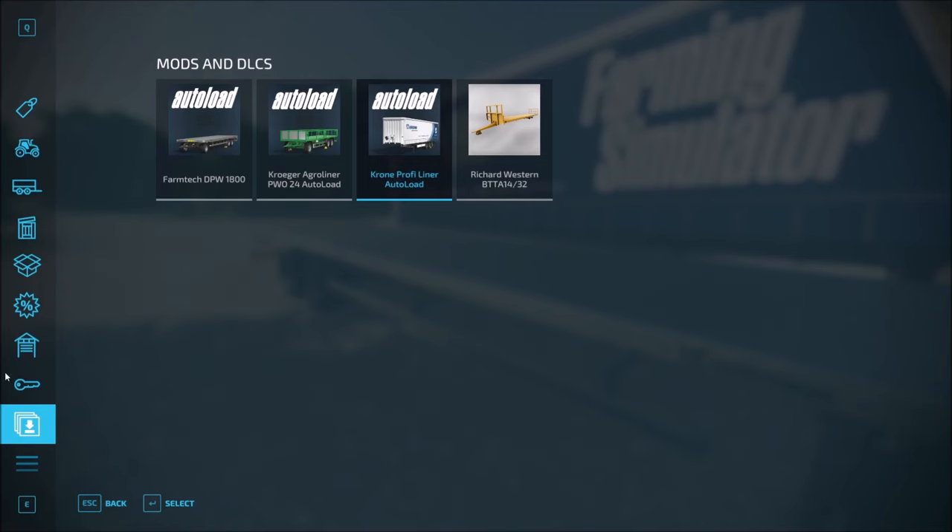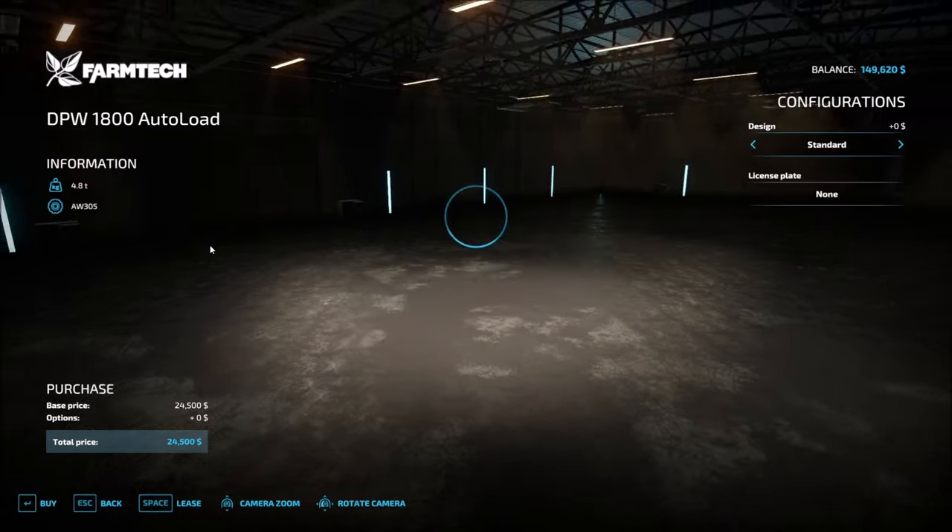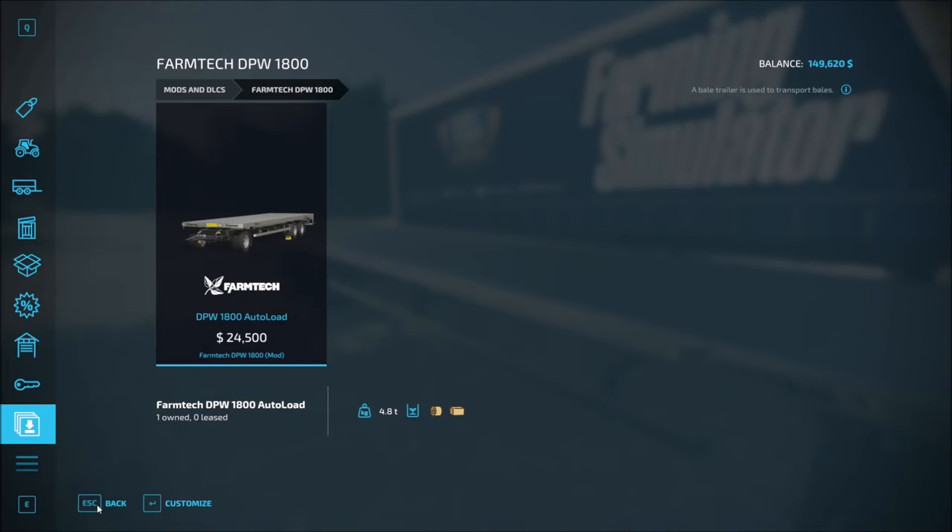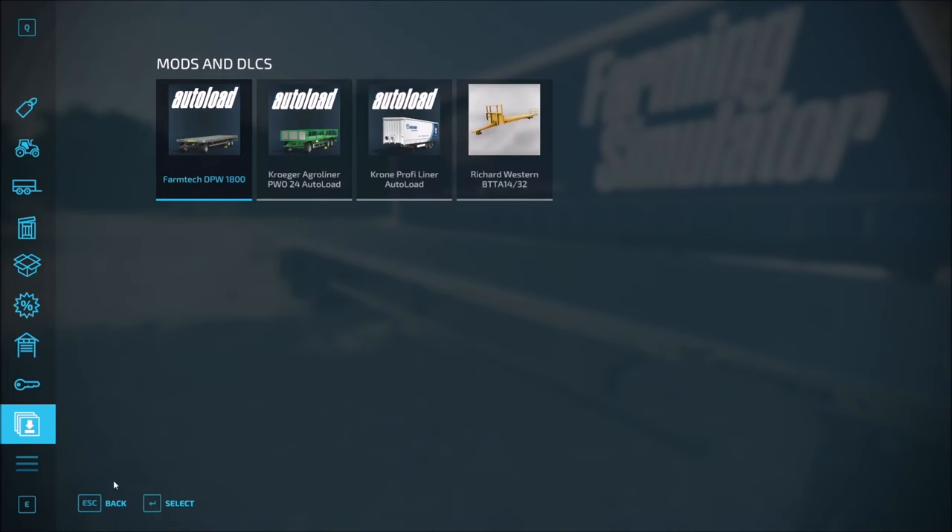Let's come into the storefront under the mods and DLCs. I'll give you the link in the description for each of these trailers. Here is the Farmtech at $24,500. As far as the design, you have your standard that we've already seen, then your extension which is appropriate for bales, and your license plate. Very basic setup there. The focus of these auto-load trailers is on the pallets, not the bales.